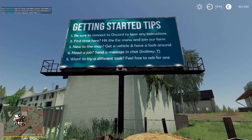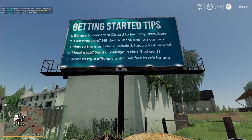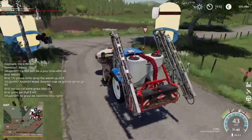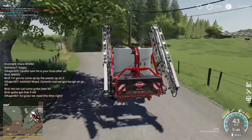It's easy to do — just click the farm and press enter to join. If you need a job, send a message in the chat (hotkey T). If you want to try a different task, feel free to ask for one. Don't be afraid to ask questions or ask for the job you want to do — you're here to have fun and we want you to enjoy your time on the server. If you ever have any questions or any struggles, just feel free to ask.